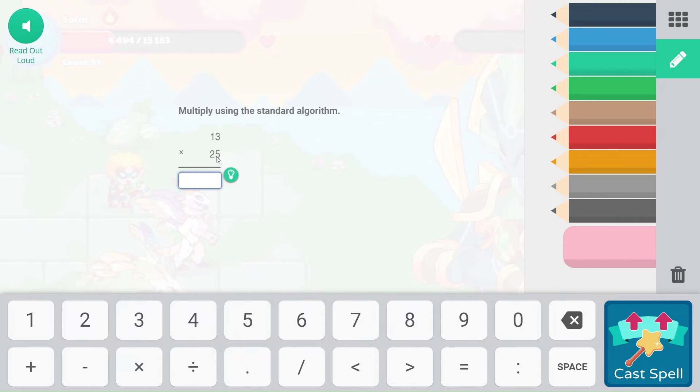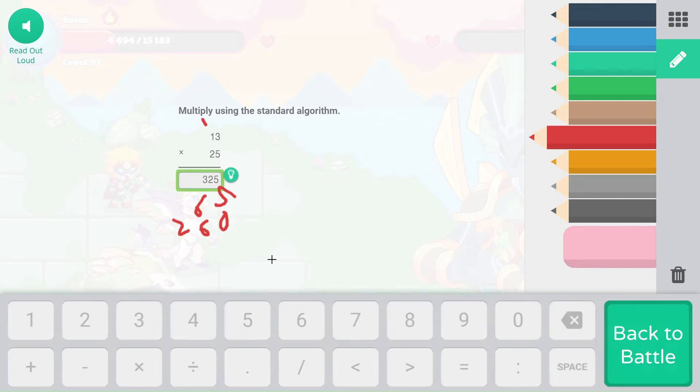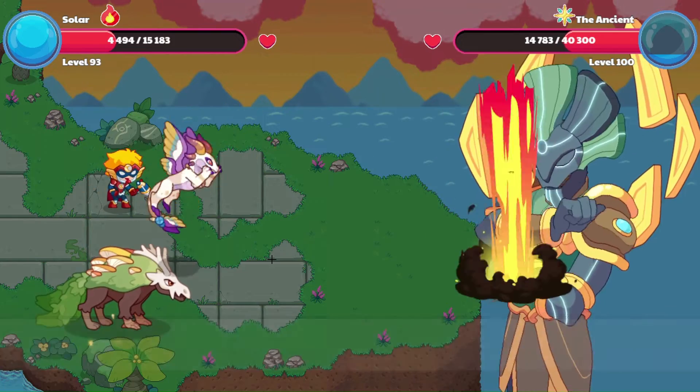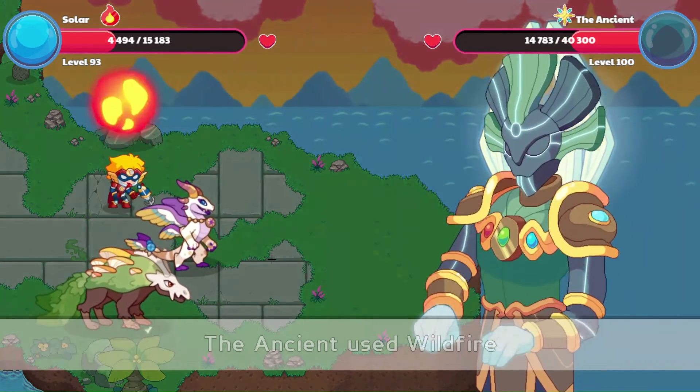Let's do Volcanon here — 13 times 25. Let's quickly multiply it out. 3 times 5 is 15, put the 1 over there — 5, 6. We have to respect the place value, put the 0 down there. 2 times 3 is 6, and 2 times 1 is 2. So that is 325.